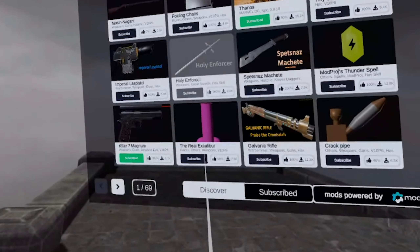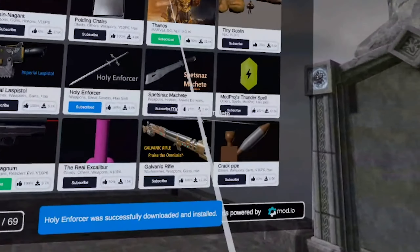Amazing — then you just find something you like. For example, the Holy Enforcer — just subscribe, done. It's in the game.